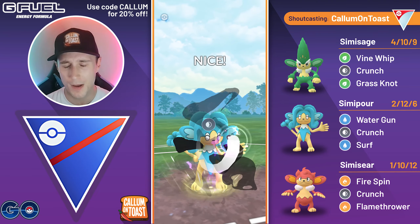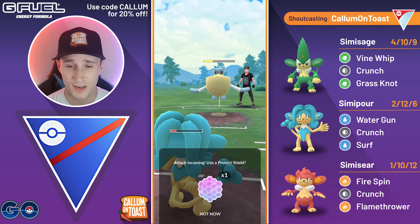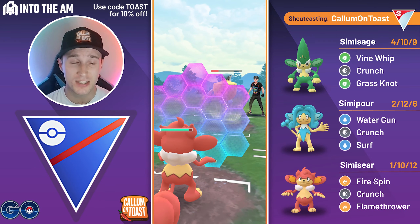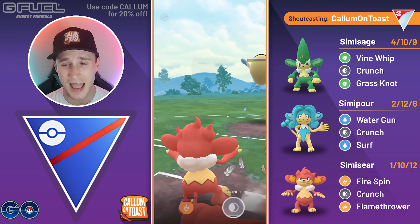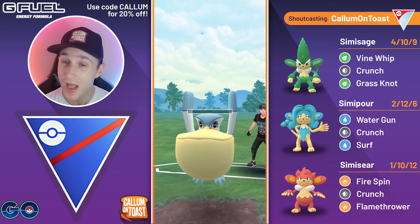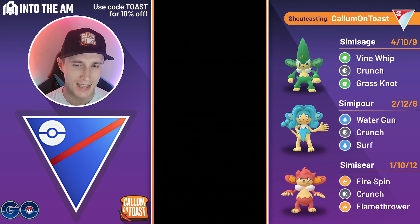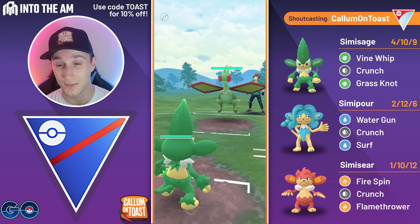I kind of wasn't expecting Pelipper, but it makes sense — it does cover the weaknesses of the Fighting typing and also the Mud Boys, which are very common. At this point I think I just have to no-shield and hope it is a Razorleaf user or a Charm user in the back. I come in with SimiSeer, hoping for a full farm down, but it doesn't look likely so I over-farm as much as I can. I throw the Crunch straight away — Crunch gets the KO — and the opponent's running Carbink as the third Pokémon. That team makes no sense whatsoever, having Bastiodon in the lead and Carbink in the back. It's able to take out my SimiSeer and we do end up losing that game. GG's to the opponent.